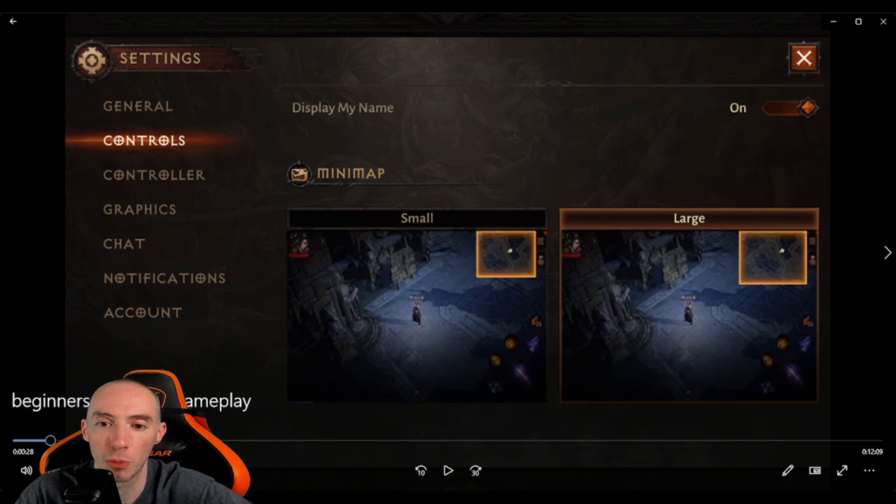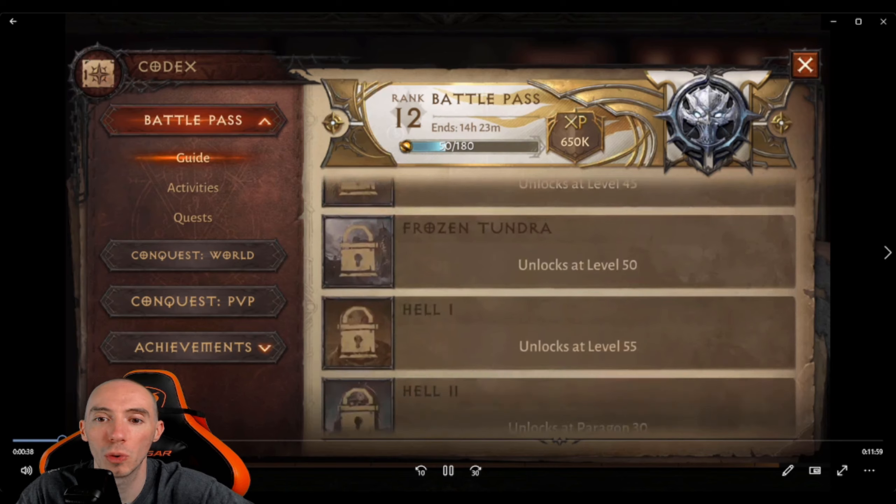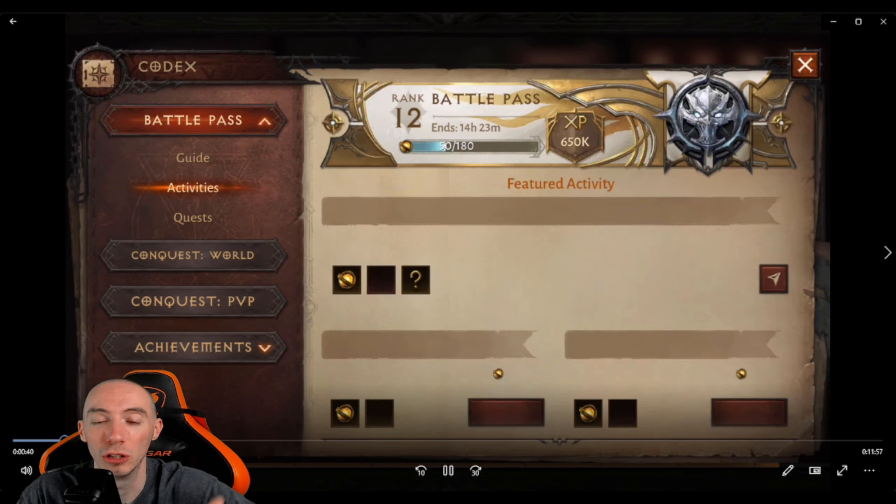Next, go to Controls and change the minimap size from the default — which is Small — to Large. Thank me later, because this will help you out so much. Making the minimap larger means you'll be able to see more, including elite monsters or legendary monsters nearby.